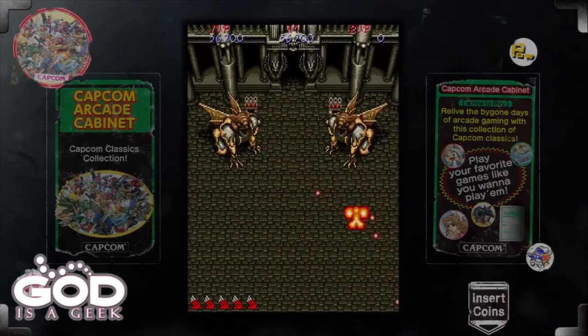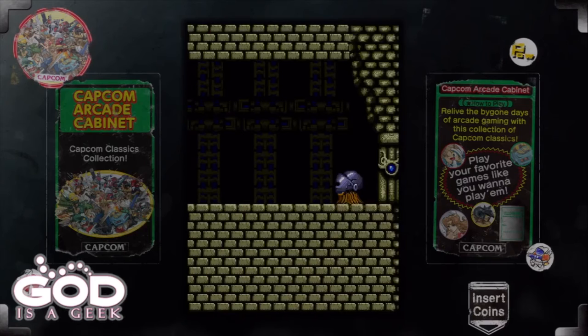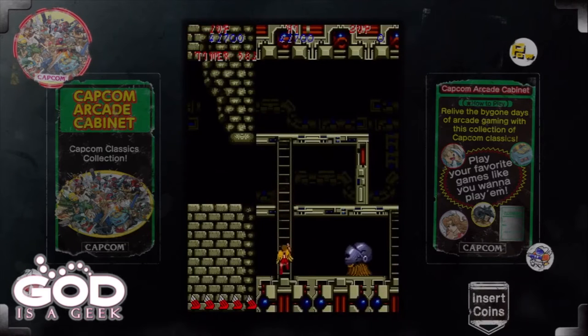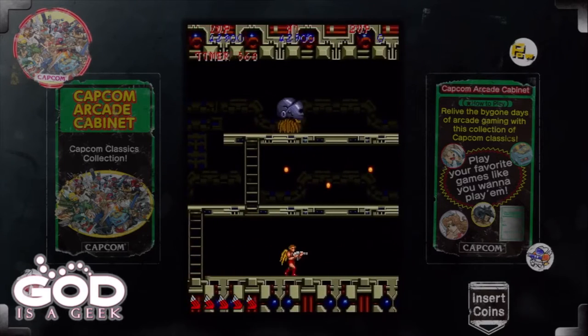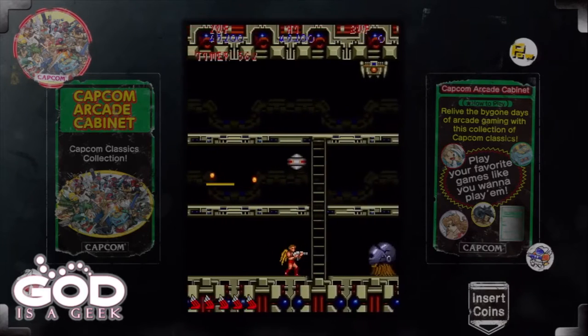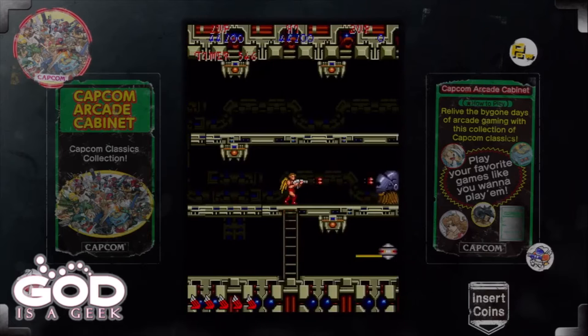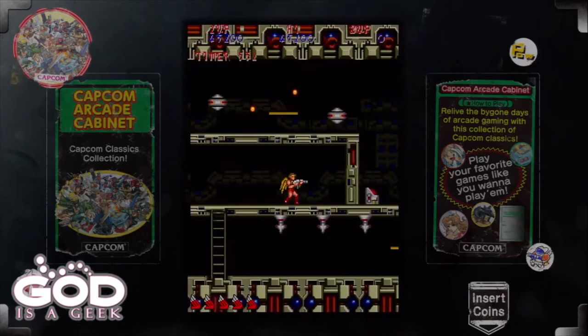One thing I noticed is that the game has a reticule, which I wasn't expecting to see that often in a game from 1986. The side-scrolling sections are more or less the same throughout — a selection of ladders and enemies, almost like a maze. Sometimes you won't know if a ladder goes up or down in the right direction, but in these earlier levels it's not too difficult; you might hit a dead end but you'll generally be going in roughly the right direction.